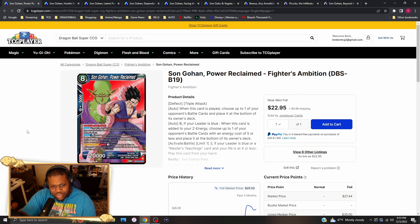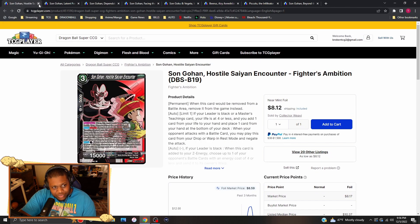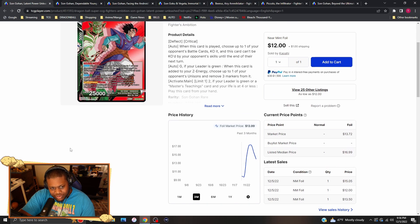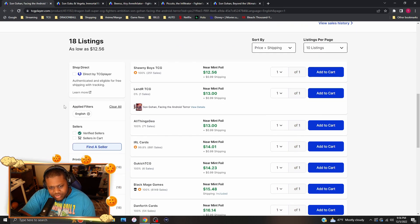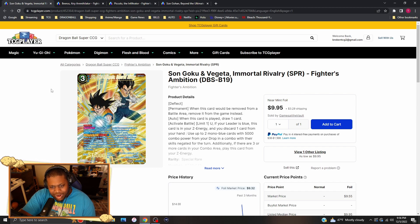Now going over all the Gohan SDRs real quick: Son Gohan Power Reclaimed — the Blue Gohan — is a solid $23 lowest, with $30 copies after that. The black Sun Gohan one is $9, really solid. The green one is going for about $13 to $15. The yellow one is about four to five bucks. The red one is also pretty decent — lowest is about $13 to $15 for each red Gohan.